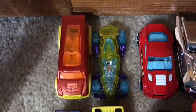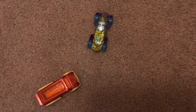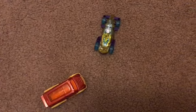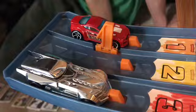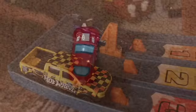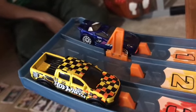The quarterfinals kick off with Speed Box and Carbide — Speed Box tries to block Carbide but it's too late, Carbide takes the win. Next up is Torque Twister versus Batmobile, and the winner is Torque Twister. Next up is Indigo Scorcher versus 2019 Ford Ranger Raptor, and the winner is Indigo Scorcher.